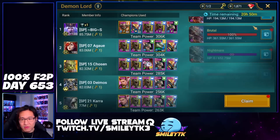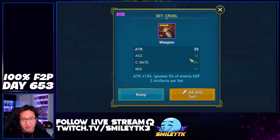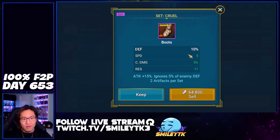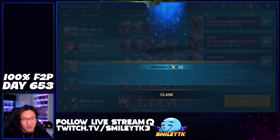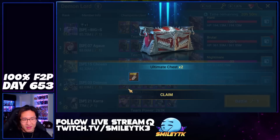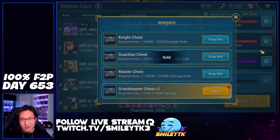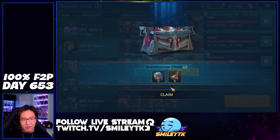Let's go ahead and collect the rewards here. Hopefully we gain some Sacred Shards or some decent pieces. Sacred Shard — okay, Void Shard is solid too, I'll take that. It's a 5-star, I could use it, but I don't think I will because I do believe I have better pieces than that.